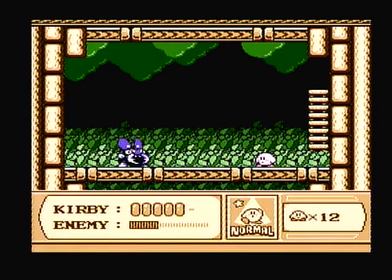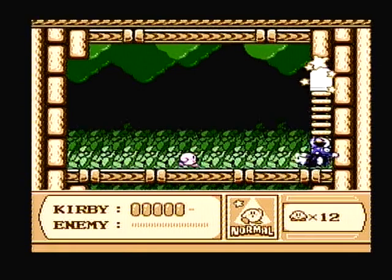Like every other mini-boss, you're gonna wait for him to throw something at you, eat it up, and throw it back at him. That's the theme of the game — eat stuff, throw it back. This guy gives you the backdrop, which is like a karate move type of thing.